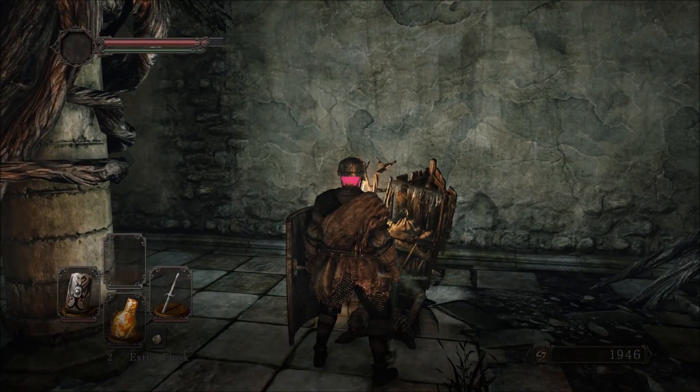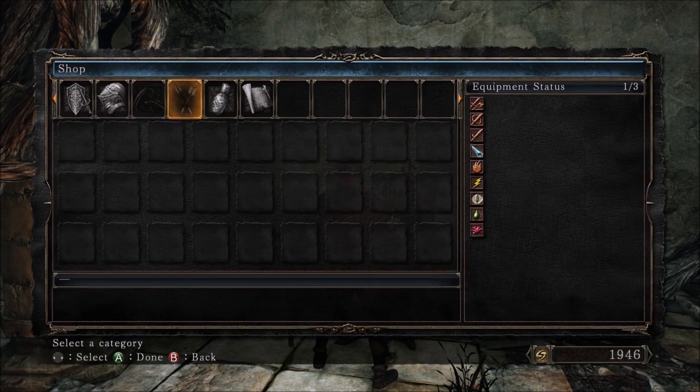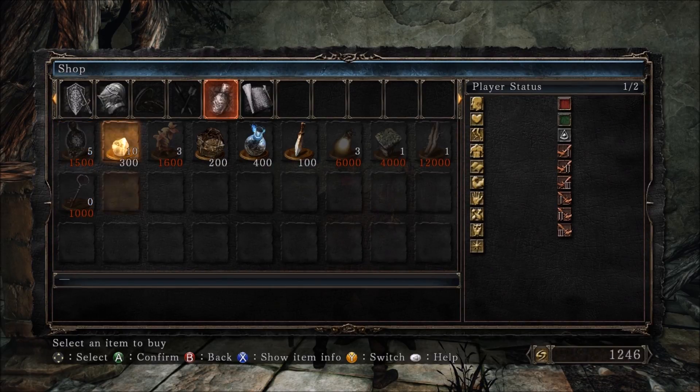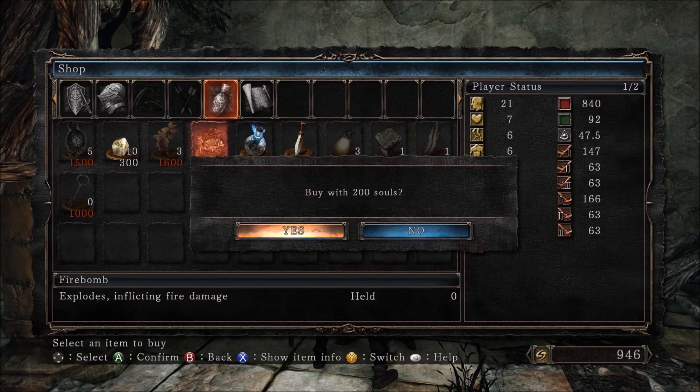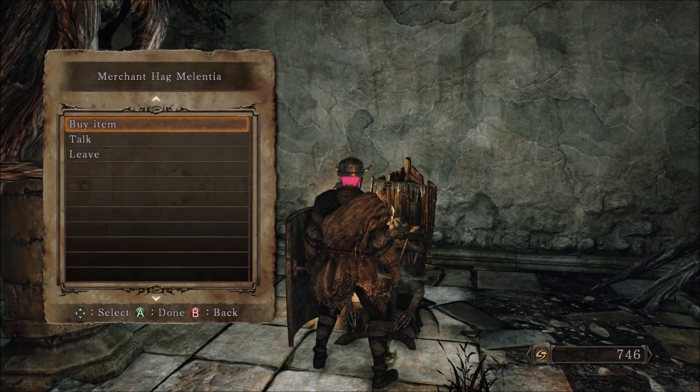All right, we made it! Only took me three tries. Now let's see how the boss goes. The only thing you want to buy here is the key — Lenigrast's key — and I would go ahead and buy a fire bomb, just one, and I will show you why later.